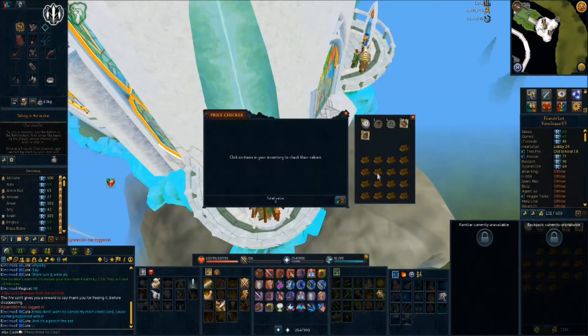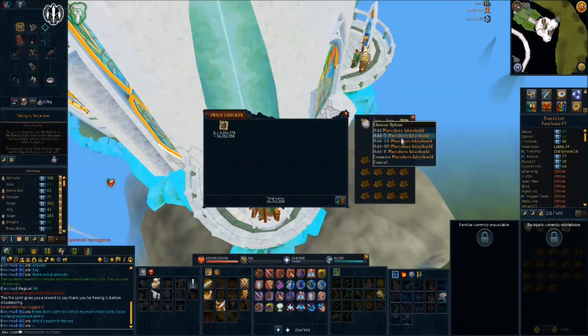They have been rising back up. Let me chuck these in the price checker — just remember I spent about 3 to 3.2 mil on the vengefuls, and they're still about 3.3 mil on the GE. I spent about 4.2 mil on the merciless and they're about 4.3 in the GE, so just a little bit under what the GE says right now.